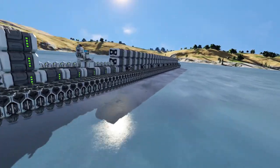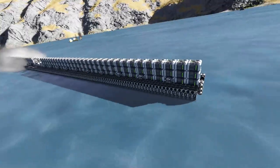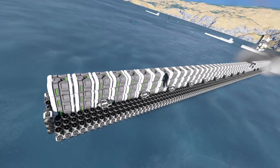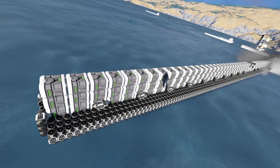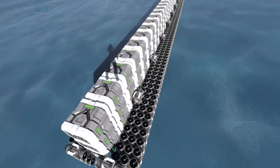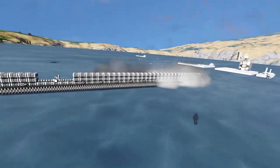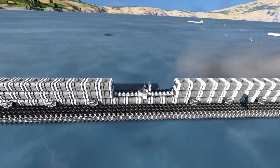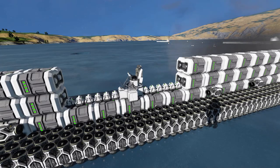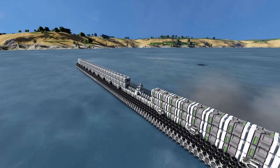This crazy-looking thing has mostly upward thrusters, as you can see, plus some forward, backward, and side thrusters — not a significant amount to do much. The upward thrusters are what we're counting on. This thing has about 200 batteries and roughly 1,206 upward thrusters, and of course 12 gyroscopes just to keep it straight. Unfortunately the whole thing is too big to really do too much, but let's test it out.